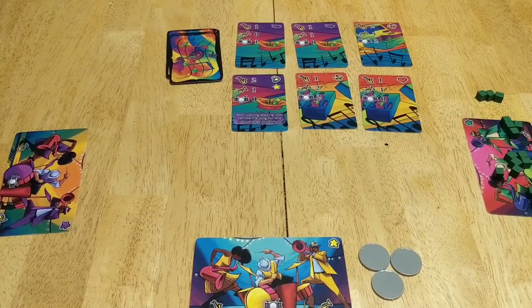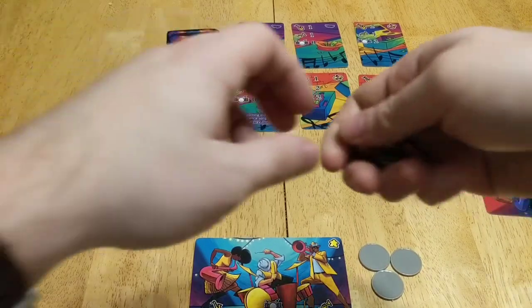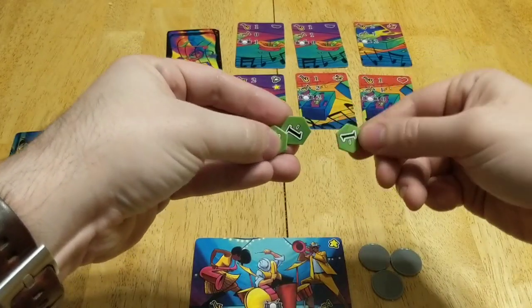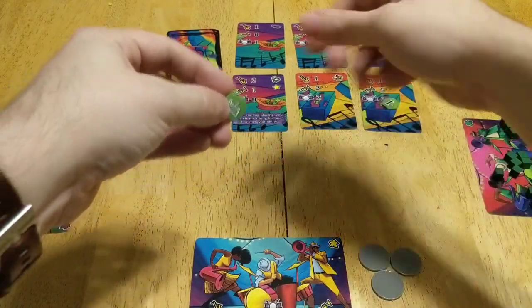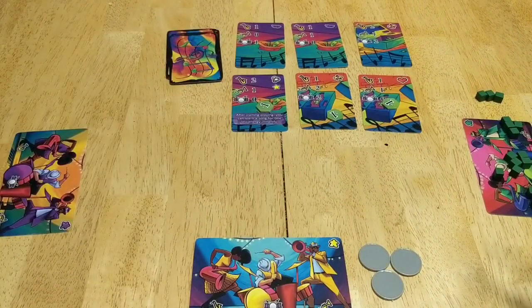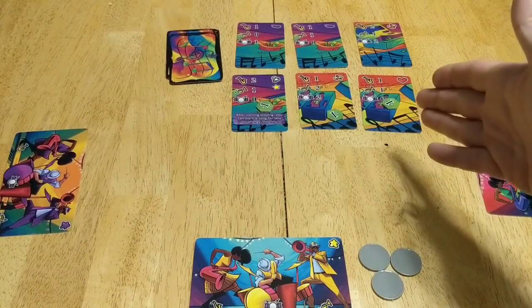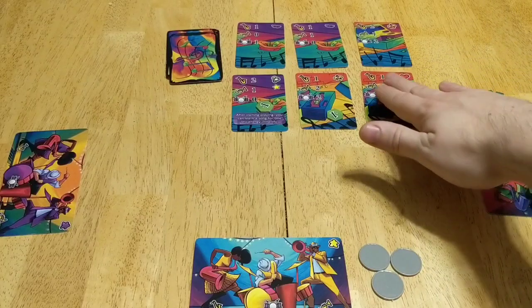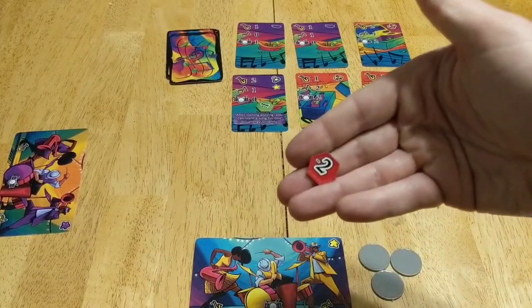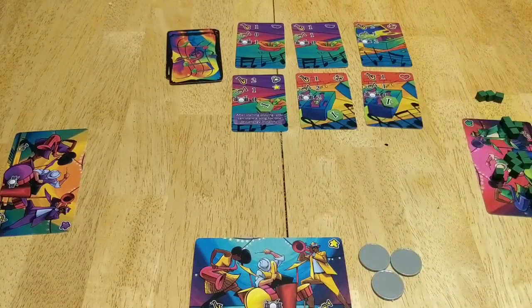We have little tokens here that are going to go on those standard songs. We put them on one side to let people know they cost a dollar. If at any point somebody buys one of these to play, they're going to flip that over, and on the opposite side is a two to let them know that now it costs more money to play.